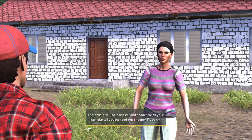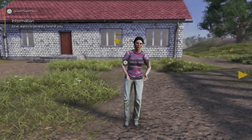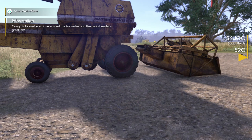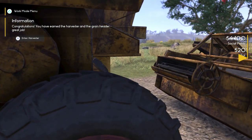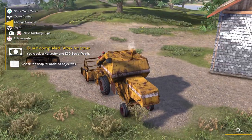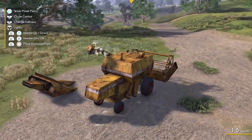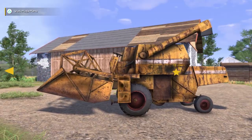That's fantastic! The harvester and header are all yours. I can also sell you the seedlings cheaper if you wish. Oh, that's nice! Okay, so now we have our harvester. We have, of course, the wagon. You have earned the harvester and the grain header — great job. Okay, probably just gotta save again. There we go. Oh wow — I even have a corn header too. So we got the grain header, the corn header, and a wagon. Now we can start harvesting.